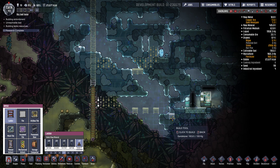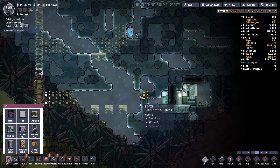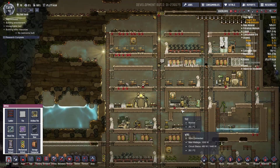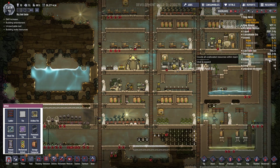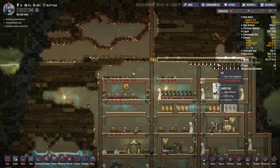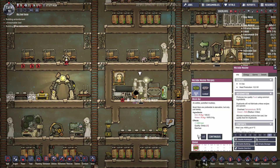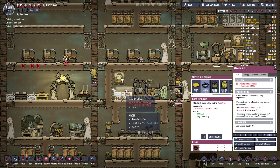On va creuser et aller récupérer là-dedans la nourriture. Oh 26 000 de... Comment est-ce possible ? Pourquoi on a autant de nourriture ? C'est parce que j'ai mis le micro-macher, du coup il n'y a plus de limite. C'est no limit. Je vais remettre ça.